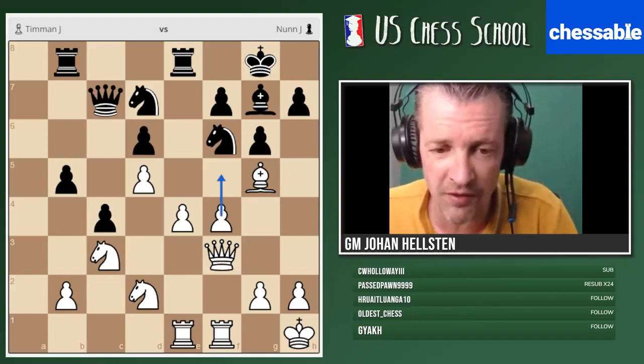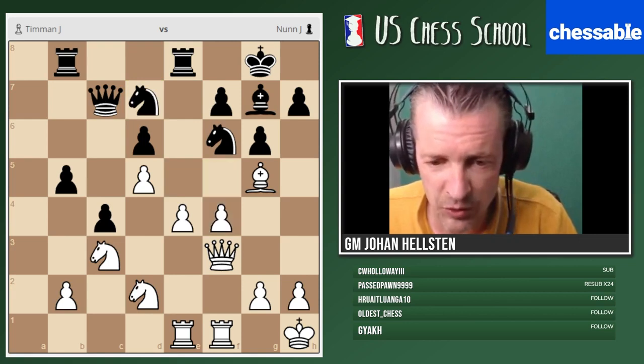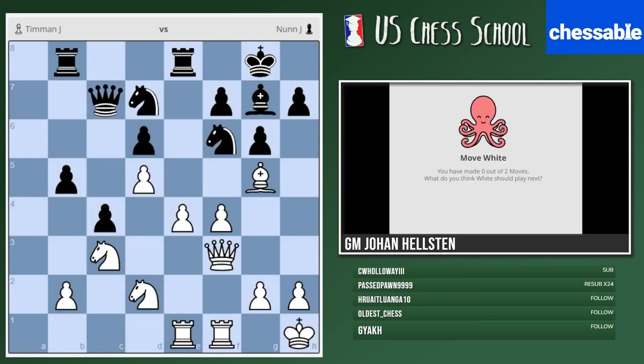White would like to push f5 but that would invite e5, so you don't need many seconds to tell me what white's choice is here. This is a standard trick for any Benoni player with white, and something that black should be aware of. This is what we should be careful about when we play the Benoni with the black pieces, and if we play with the white pieces we should have this in our arsenal — it's a very important technique.